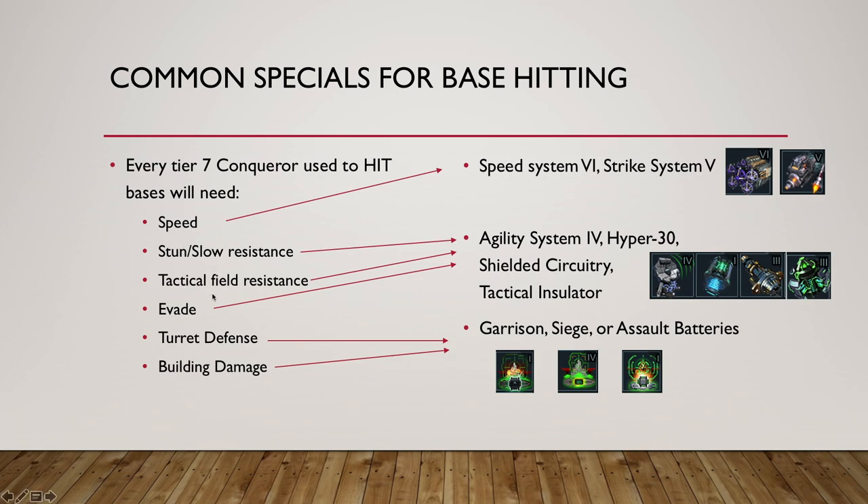These combos will give you a mix of all four statistics. The benefit of Hyper 30 is you also get Splash Damage Reduction and Speed, so there are more bonuses than just those four. The other thing you'll need most likely is turret defense and building damage, and usually you'll get these two from a battery — either Garrison Battery, Siege Battery, or Assault Battery. If you're building a ship with weapons, you're going to want one of these three.